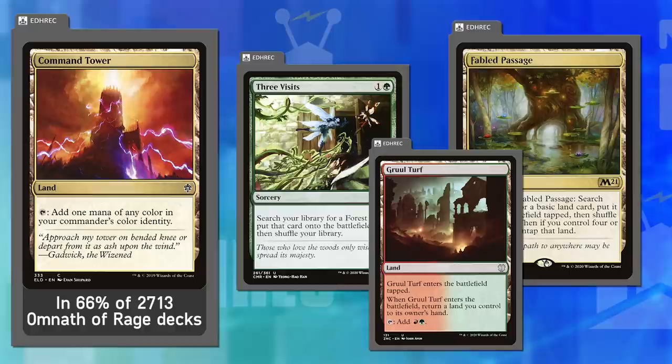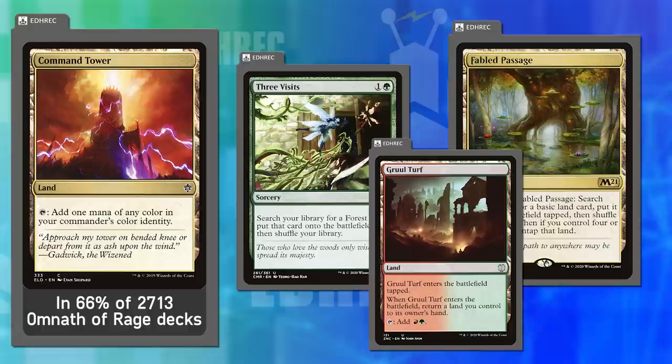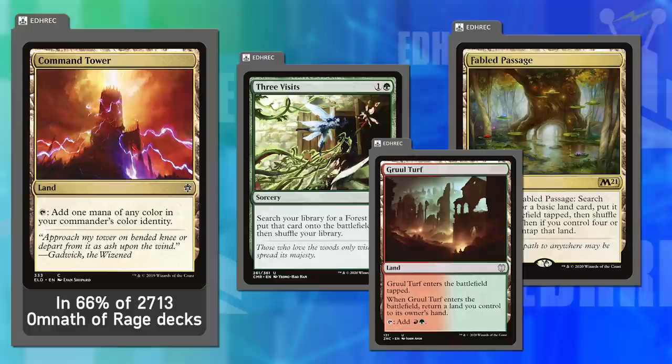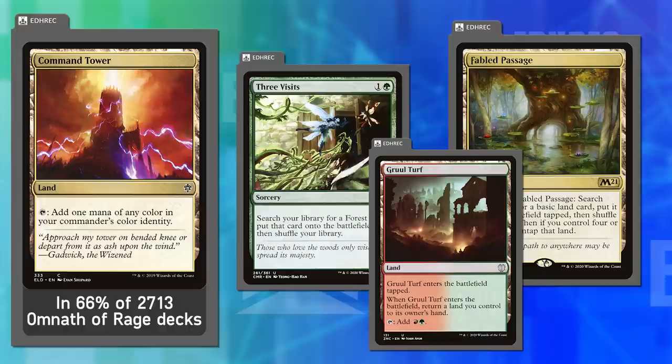Landfall decks like Omnath flourish most when they have a lot of basics, a couple fetch lands like Fabled Passage, some bounce lands returning lands to hand, and the occasional odd utility land. Since the entire strategy is already fixated on fixing its colors naturally and finding so many lands, those color-fixing land slots may be unnecessary. You can use more basics to pack in more potential targets for land-finding spells. Color-fixing lands in especially two-color landfall decks — that's my challenge. Matt, I know you have an Omnath deck. Do you agree? I don't disagree. It's definitely something players need to consider, though it's player preference.